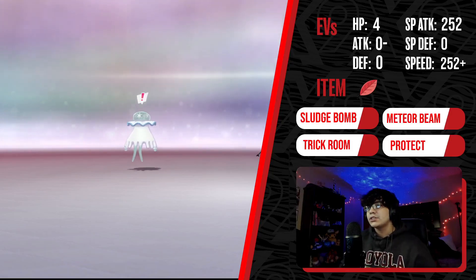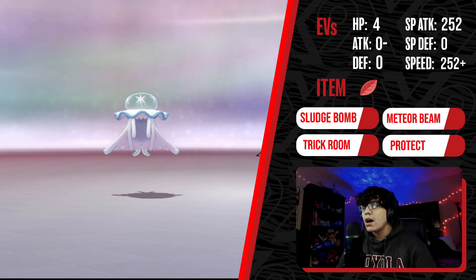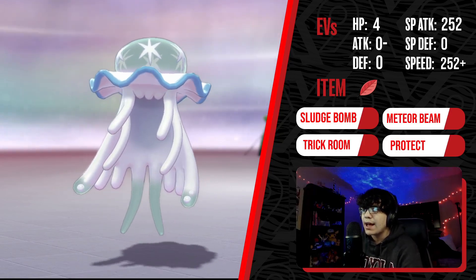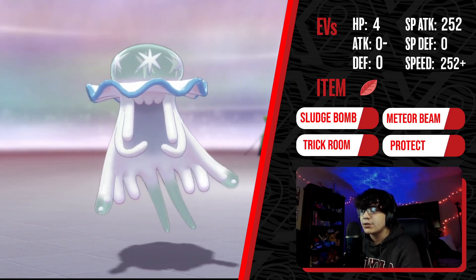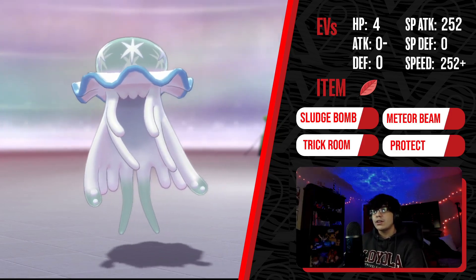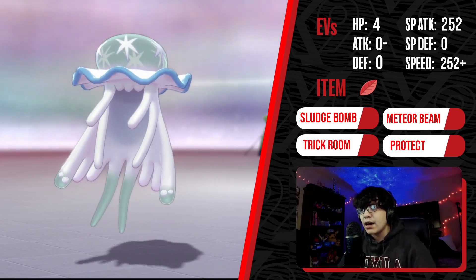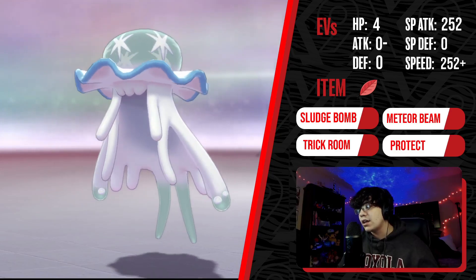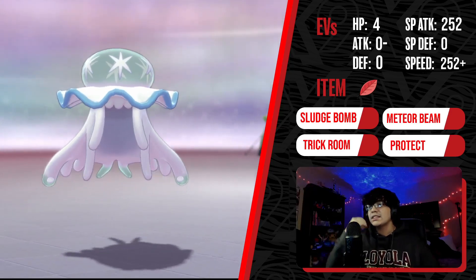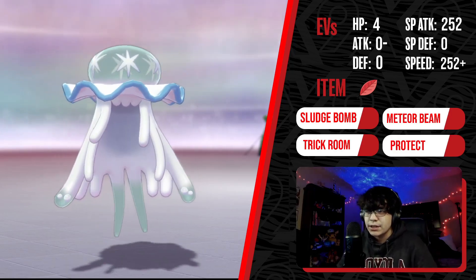This Power Herb Nihilego spread is similar to the previous one, but a little more offensive and better suited for offensive teams. On both sets, you have Trick Room, which gives Nihilego another form of speed control — for example, against a bulky offensive Tailwind team, you can reverse and set Trick Room. This Nihilego fits offensive cores like NUT — Nihilego, Urshifu, Thundurus — which all have a lot of offensive pressure together. Nihilego covers threats those two don't like, such as Tapu Koko, Tapu Fini, and Fairy-types in general.